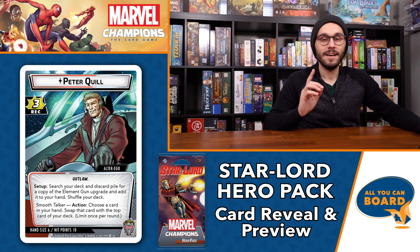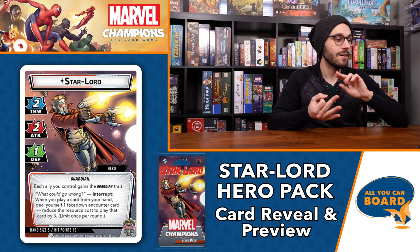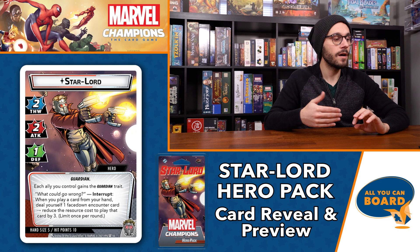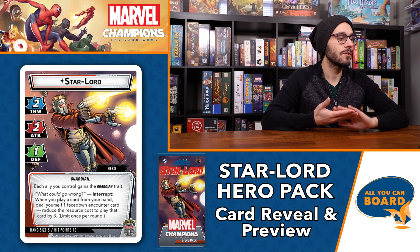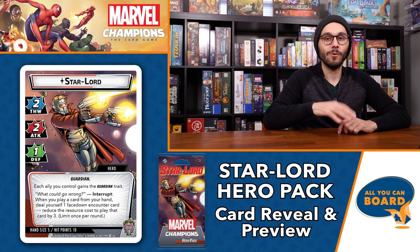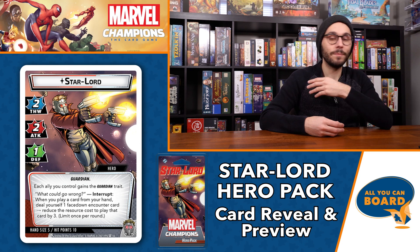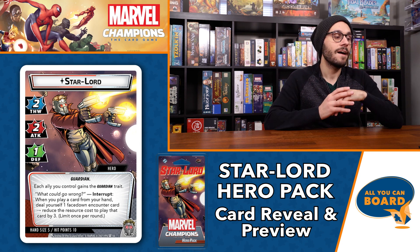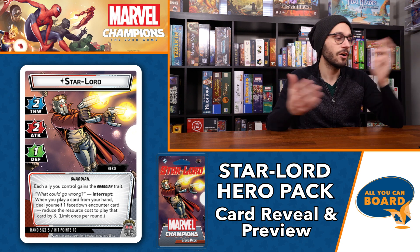It's definitely a good utility. I could see myself using it when I really want to use a card for its actual ability but just not this specific turn, or when I have a useless card and want to try to get something better — like an energy or strength resource. Moving on to Star-Lord: two thwart, two attack, one defense, hand size of five, ten hit points. Having both thwart and attack at two is still solid. Each ally you control gains the Guardian trait when you are in Star-Lord form.